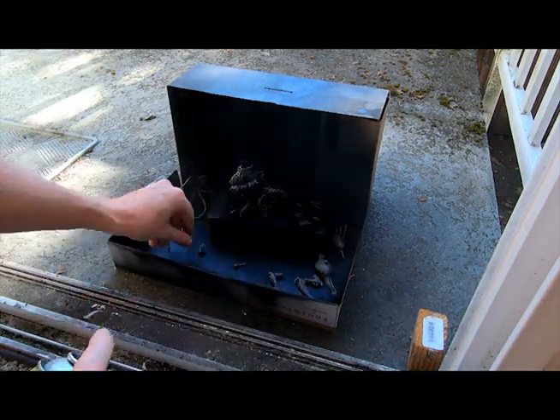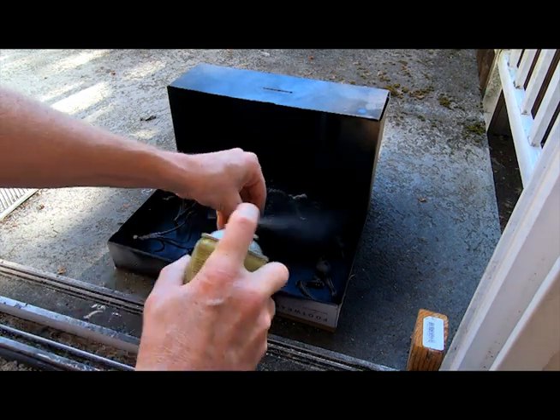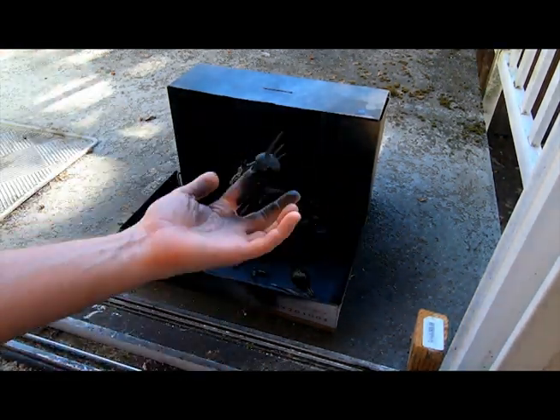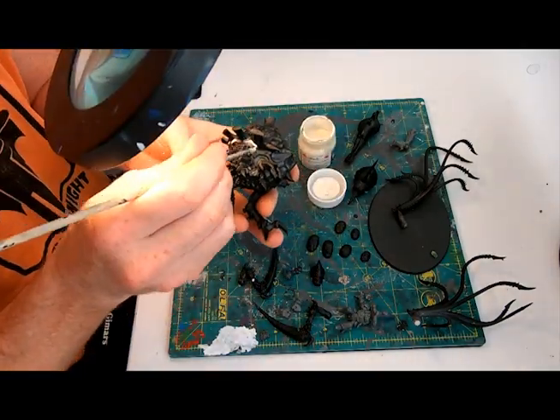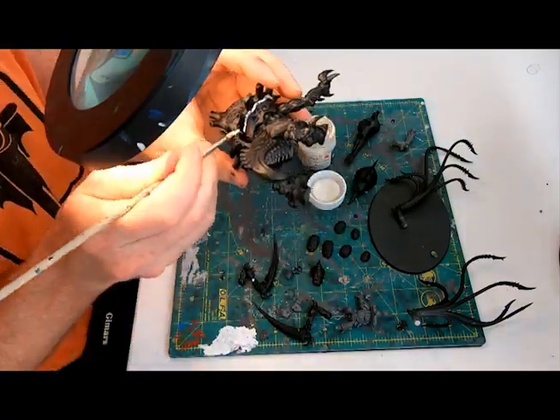Onto priming — I set everything up in an old hiking boot box and with the Army Painter gave everything a nice coat of matte black. This revealed a few gaps in the joins, especially by the tail, so out comes the Mr. Dissolved Putty, and with an older brush I painted it in to fill these little troughs and get a smoother surface.